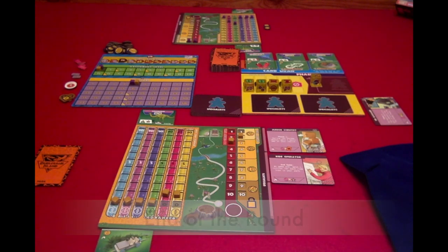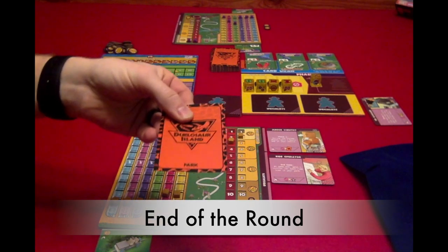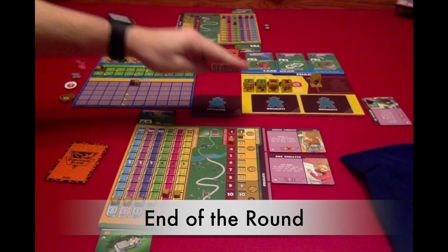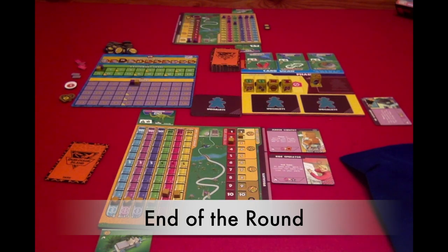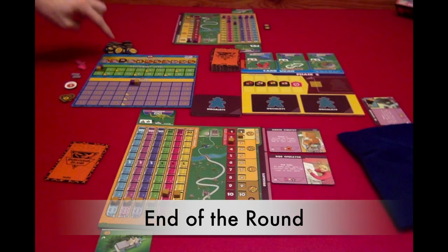That brings us to the end of the round. There are four steps. Step one: discard your park cards down to your hand limit of three. Step two: discard the specialist on the draft board and place the DNA dice back in the bag. Step three: move the PR token one space to the right. Step four: switch turn order and give the dice bag to the next player.